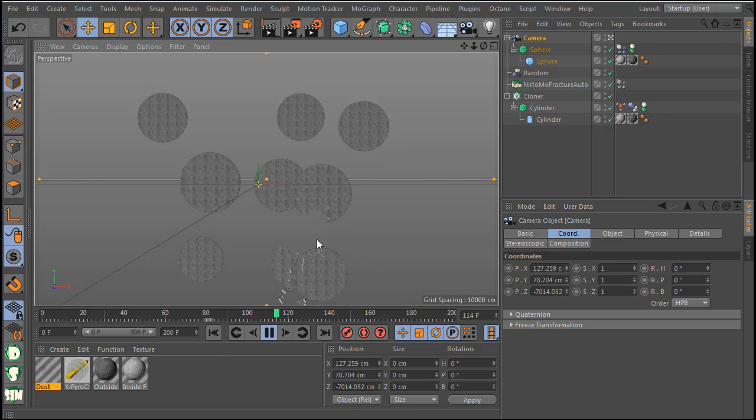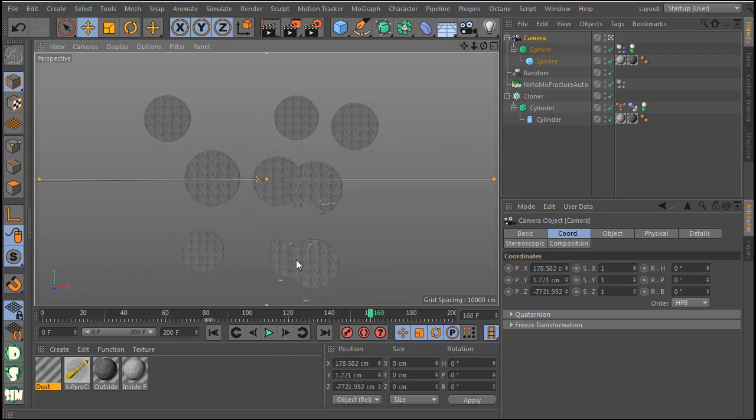I finished the review of the plugin — I hope you like it and find it useful. You can see how amazing the stuff you can do is in real time with automatic fracture inside Cinema 4D. The plugin will be released like I said on Monday. Thank you for watching this video — more plugins coming soon.